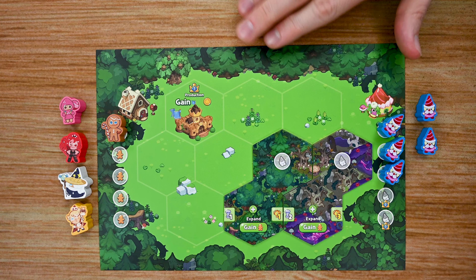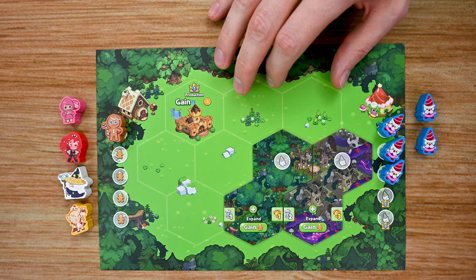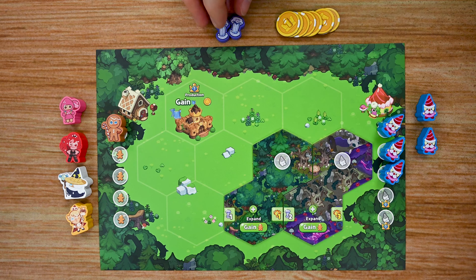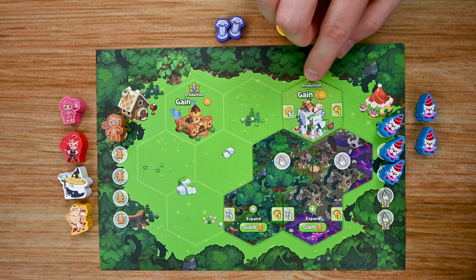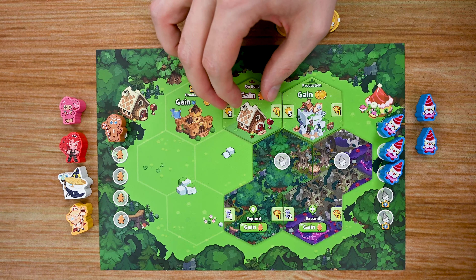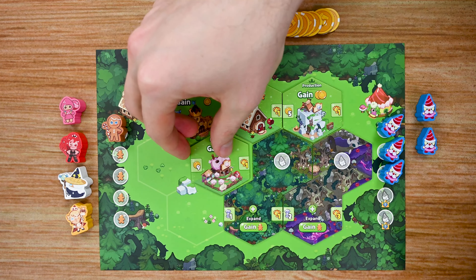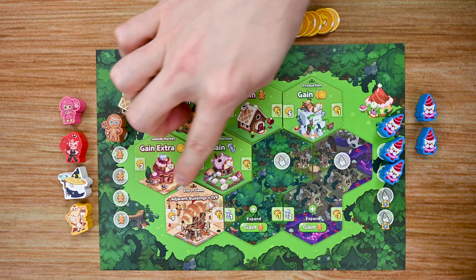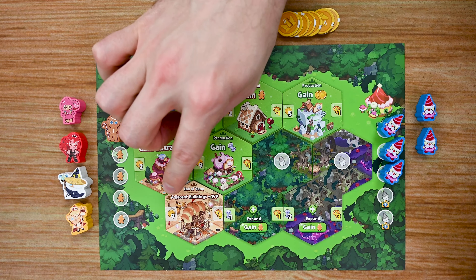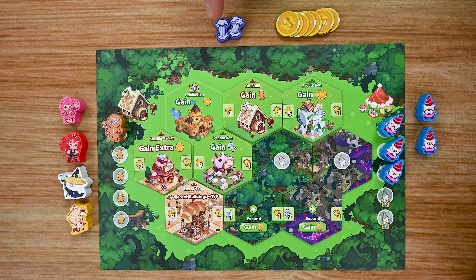Each player begins the game with their own kingdom tile and throughout the game they'll be building different buildings on it, expanding their kingdom to gain more victory points and build up their engine. Players collect coins and aurora pillars to spend on buildings. There are three types: level one buildings have a cost, victory points, and either produce resources during the production phase or give one-time benefits such as an additional cookie. Level two buildings are more powerful with additional benefits. Landmark buildings give bonus victory points at the end if you meet their requirements — for example, one that gives extra points for every adjacent building, so you want it placed in the middle of your field.